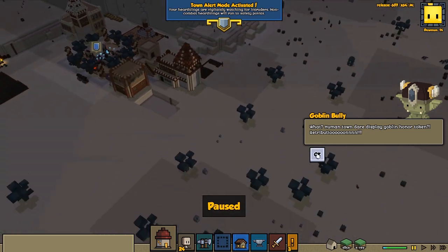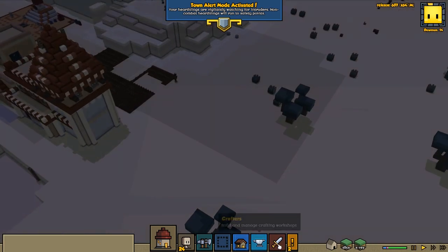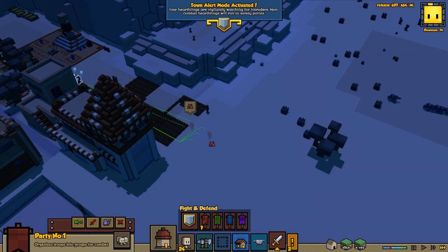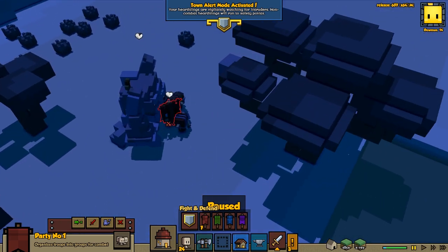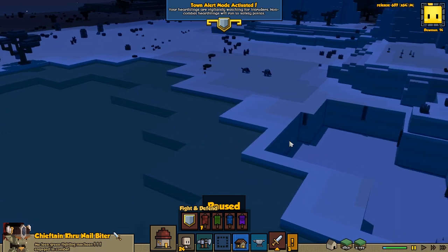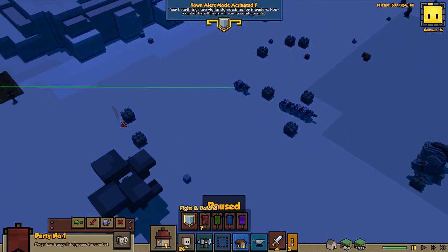Another goblin horde - human town dare to display goblin honor token, retribution! What - are they coming more because I did that? Okay, let's bring all my people here. Wait, wait, wait - they're coming from this side also. Is that the chieftain? This could get dangerous. Are we getting attacked from both sides at the same time? Why do we have to happen to us?